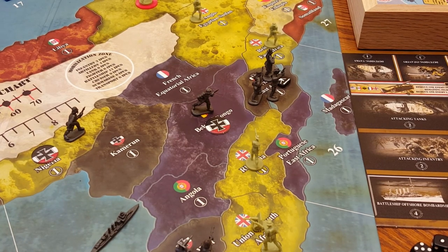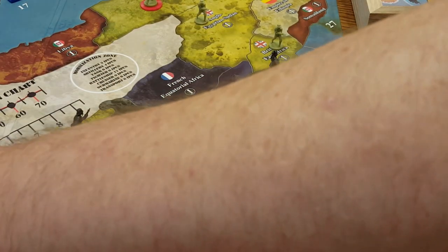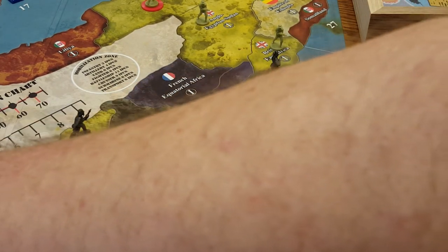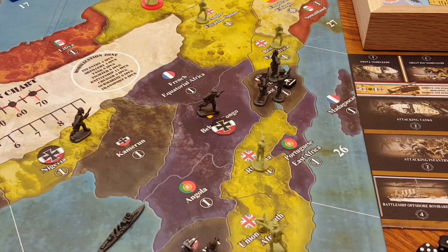On the following turn, France is going to move one unit from Morocco over to French West Africa — that's likely off camera but it's fine. That'll be all France ends up doing on their turn in Africa.